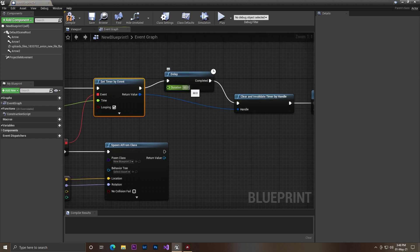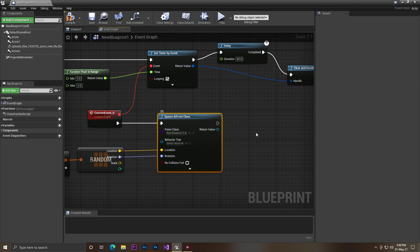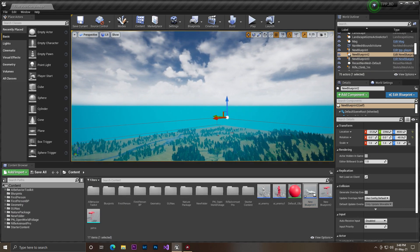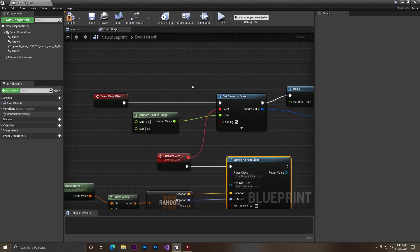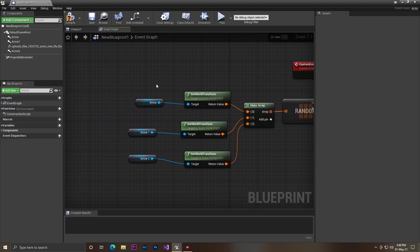I set a timeline for how much time the plane should be active. Also, to save memory and keep the game smooth, after the plane finishes its work it should be destroyed, so I added a Destroy Actor node.